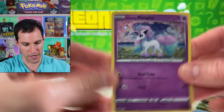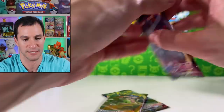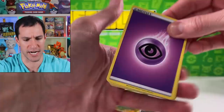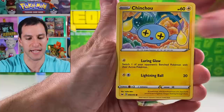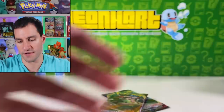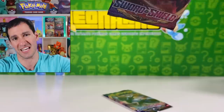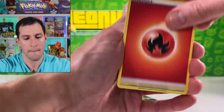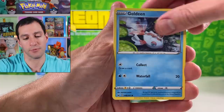The holographics in this set are so common. Gone are the days — like the Majestic Dawn box from 2008 — when holos were a very hot commodity and rare to pull. Nowadays it's like an ultra rare isn't even that enticing unless it's a Zacian. Basically anything with a dog and a sword in its mouth is pretty pricey — but don't do that in real life!